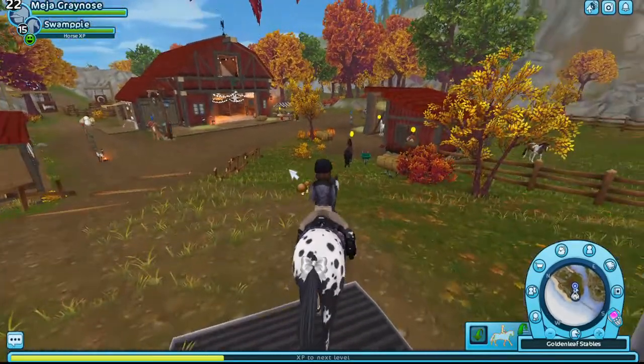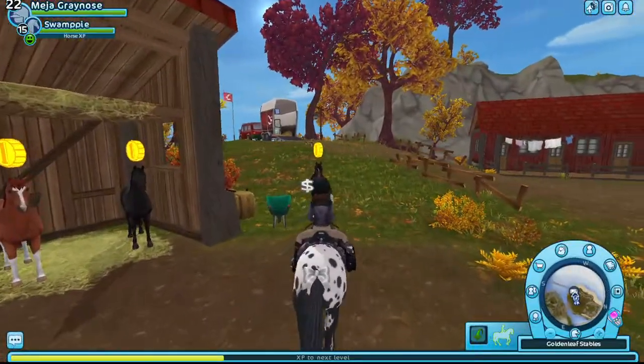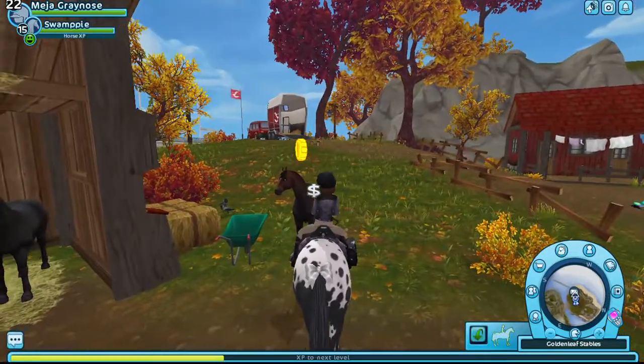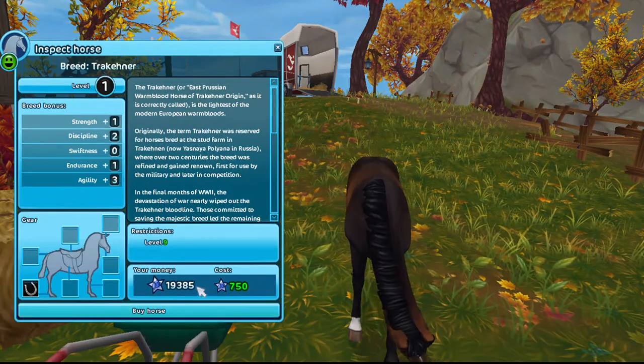It's annoying — by the way, for the name scrolling, I wrote all the first scroll bar options down so I know which ones I already own and which I don't. So yeah, this is the Trakehner that I still want. It's very pretty. My star coins are crying!